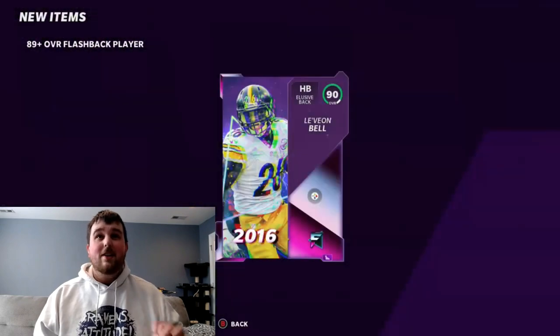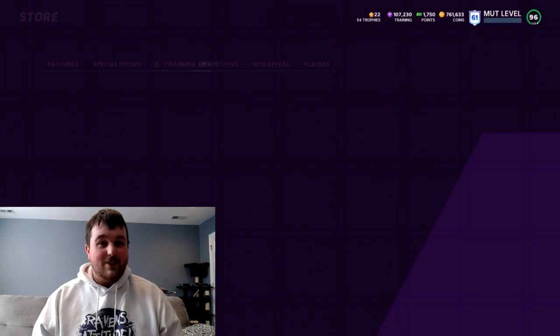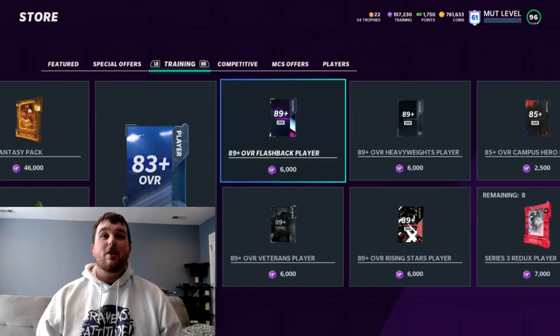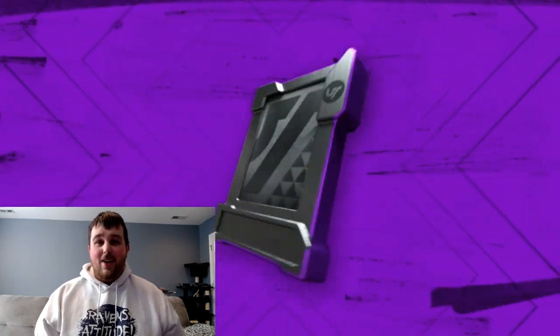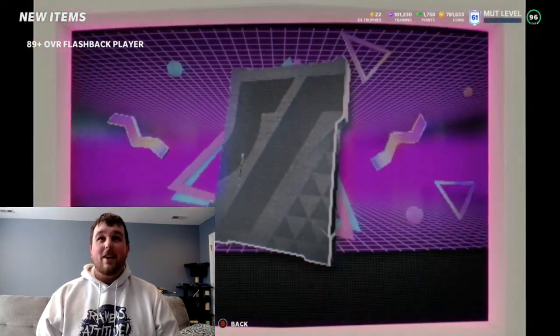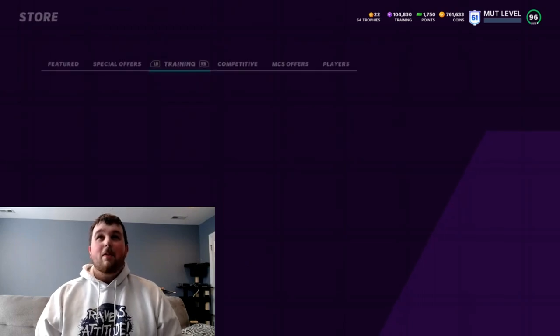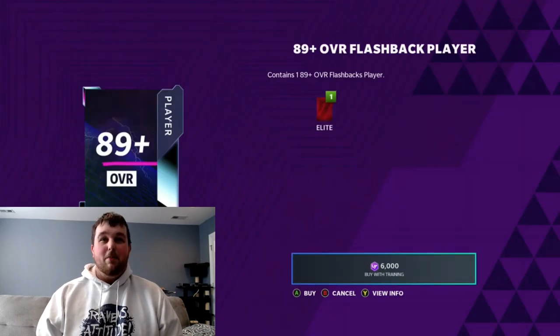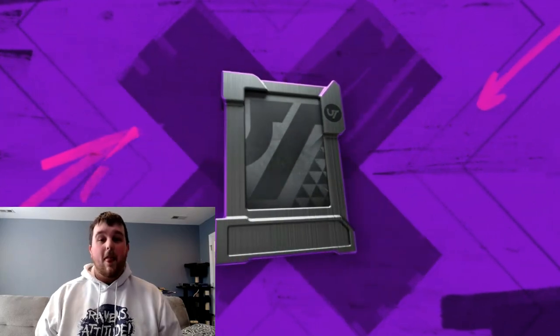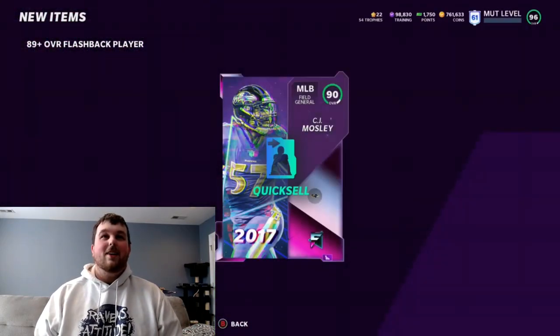Let's rip a bunch of these. We're probably going to hang on to most of the 95s — obviously I'm going to hang on to Michael Pierce — and any Jimmy G that we pull, we are going to sell because that is way over the training value. We started off with a 90 there, and we're just gonna rip for a few minutes to see if we can get lucky. Getting an 89 there too, so over two pulls — let's see how many rolls it takes to pull a 95.